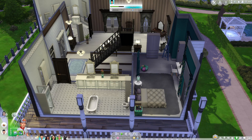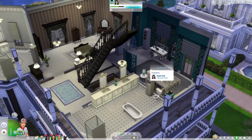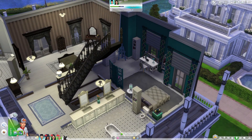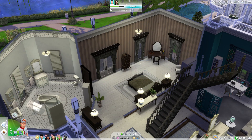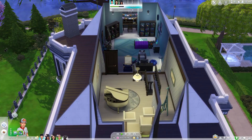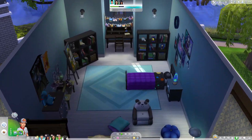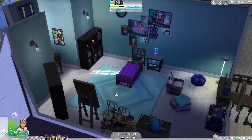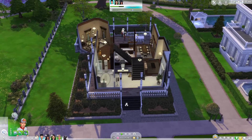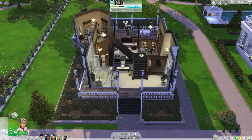Upstairs it really does keep the vibe of the original house — it's just updated. All the beds have already had Sims assigned to them, which is nice. This is Cassandra's room and it really does look like a room she would have. This is Mortimer and Bella Goth's room complete with their own bathroom. And Alexander's room is on the third floor with a piano room — it looks so much better than his old room.